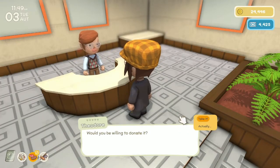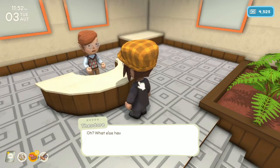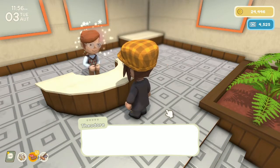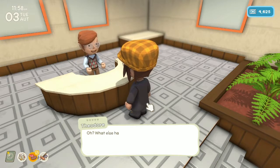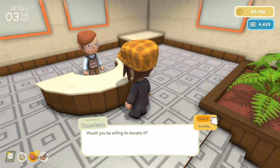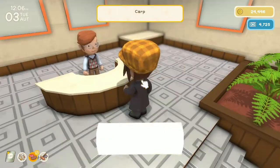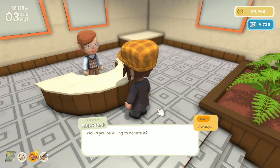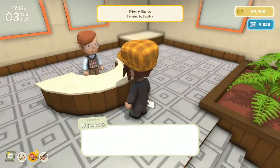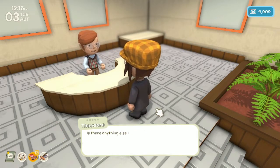For each donation we receive 100 permit points as a token of gratitude. I'm not going to read that each time — it's the same thing over and over. Let's just get all these donations in. I wish we could donate more than one thing at a time — but it's just one at a time. We upgraded our fishing license so we can make copper, maybe even iron. The fact that we get 100 permit points for every donation is going to help build us up quite a bit.